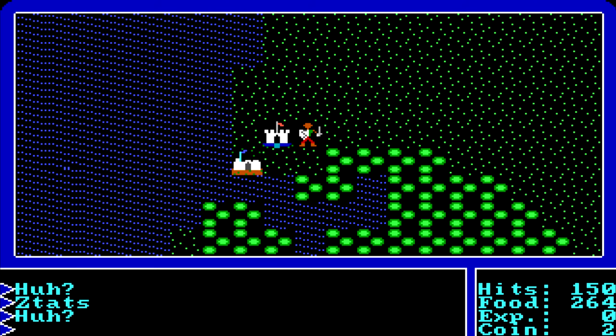Now let's talk about the food system. If your food runs out, you will die. In dungeons, beware of an enemy called a Gremlin — if they hit you, they take half your food. If they keep hitting you, you'll be left with very low food and need to reach a town quickly or you'll die.